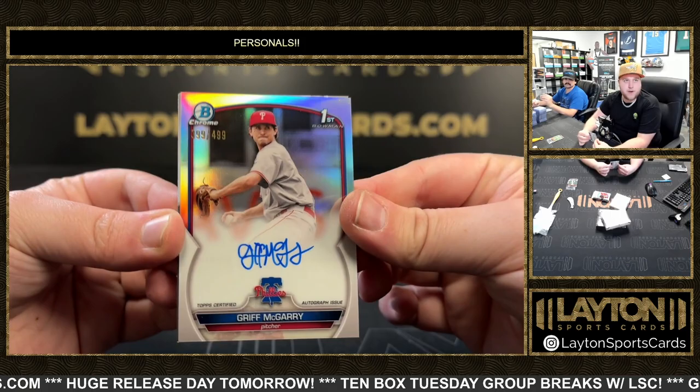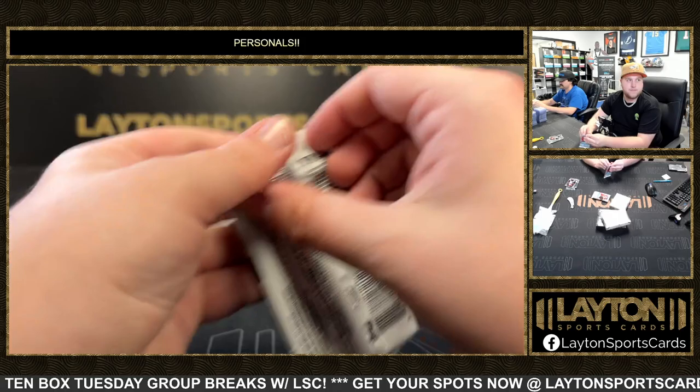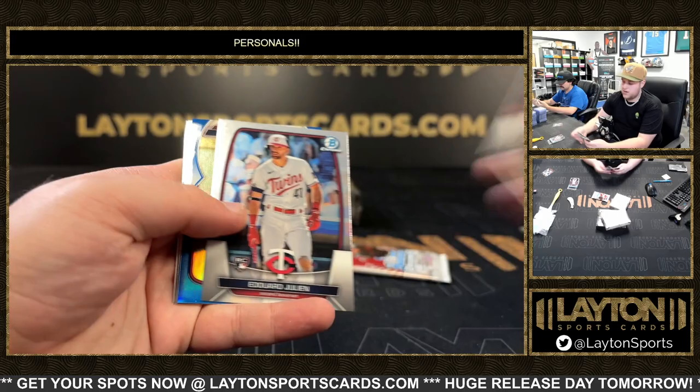And Ethan Salas — first base. The bat don't lie, bat does not lie at all. Moncero, Brooks Brandon. Atomic Josue DePaula on the Invicta, 2 of 150. The Dodgers — Anhel Cepeda and Brooks Lee. There's a true blue Marcelo Meyer, 2 of 150. Base for the Red Sox.